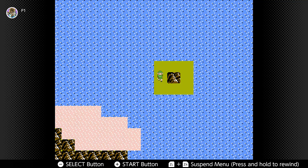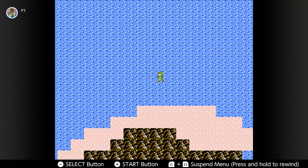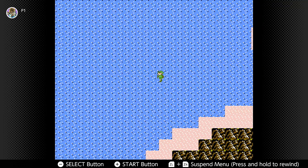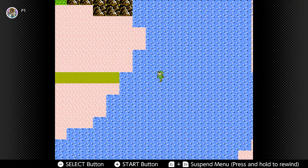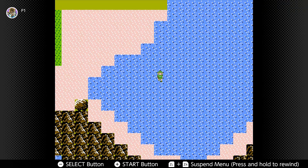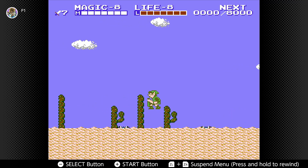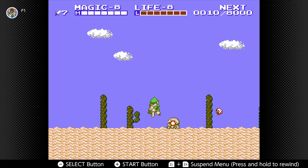Hello everyone, LadyPhoenix here and welcome back to some more Zelda 2: The Adventure of Link. In the previous video we completed Ocean Palace, and in this video we are actually going to pick up a few things and surprisingly do the Hidden Palace as well.